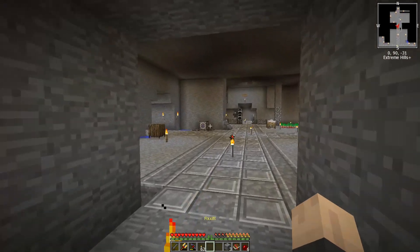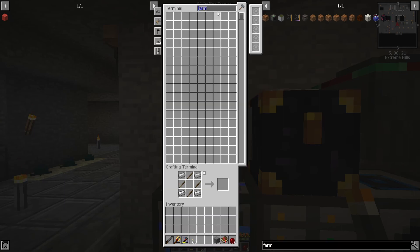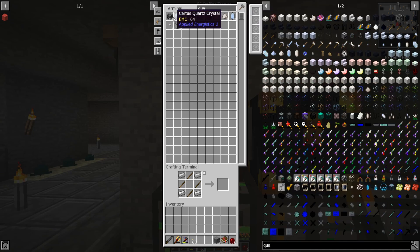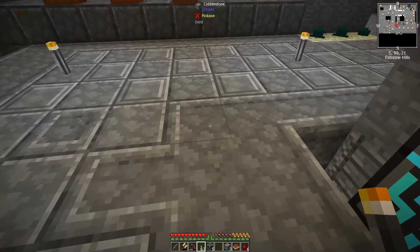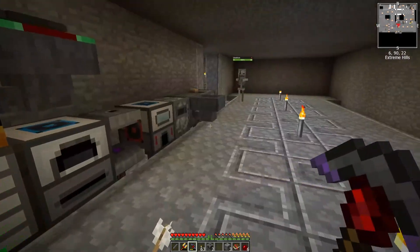While I'm waiting I'm going to try to make one of these blocks - the ActuallyAdditions farmer block. I think I have everything I need. What am I missing? Black quartz maybe - I may need to break a few of these and fortune these up.